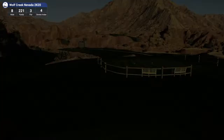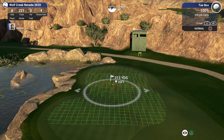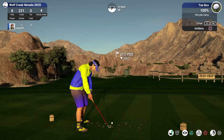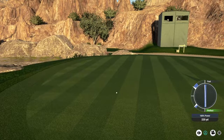Hole eight coming up, par three, coming off a par on the last one. Some water in play here. 213 down 20, so it's playing about 206. I'm going to go to the five iron — that always comes in really strong. A little bit of wind. Another fast — if it wasn't a fast, it might not have kicked over that hill there, and it might have been perfect.